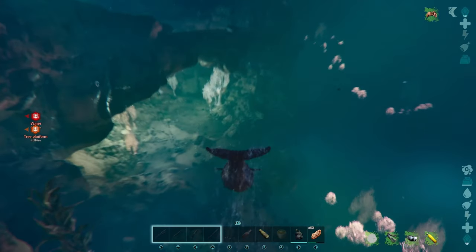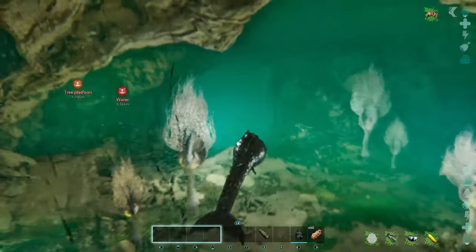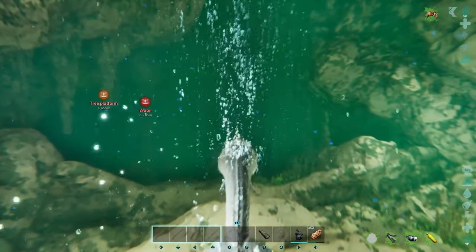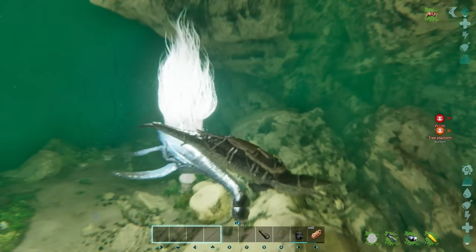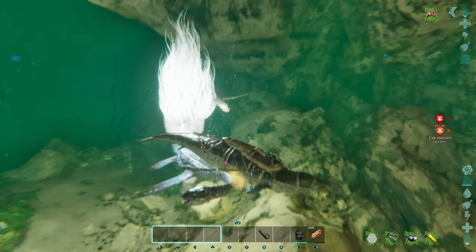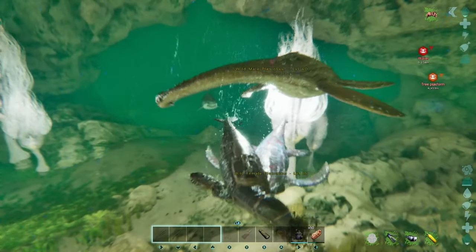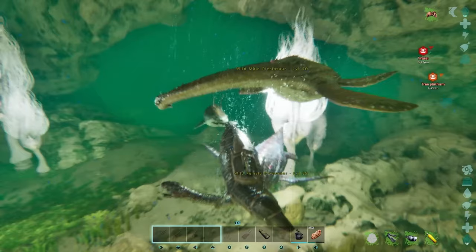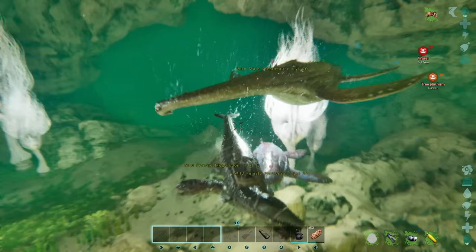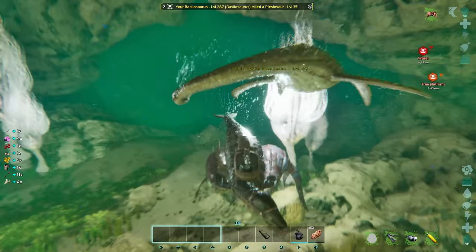Coming up to what I think is the entrance to the cave — it's quite well lit. Yep, pretty sure this is it. Now we've attracted the attention of a plesi, because that's what happens. I've killed like 30 of these things on the way and they always travel in pairs. We've got a bit of an entourage actually. These things are no issue compared to what we're about to face in the cave — a level 15 megalodon I'll take any day over a level 300.